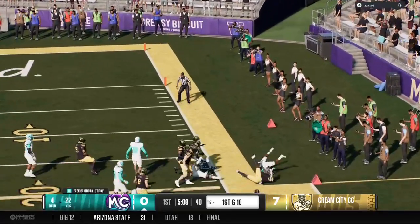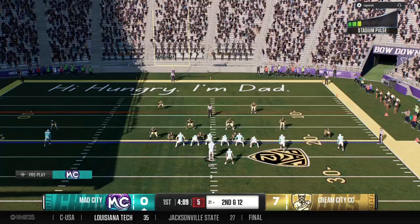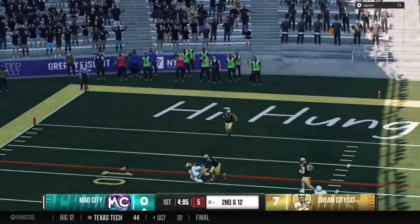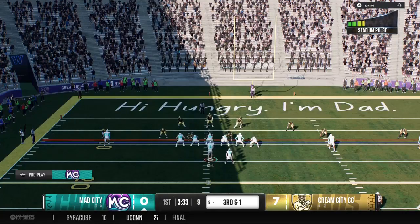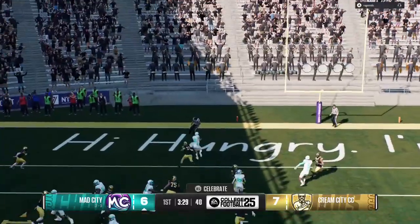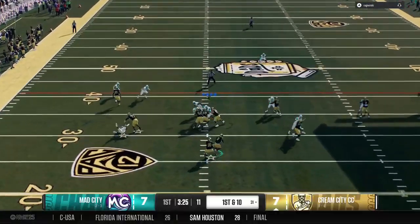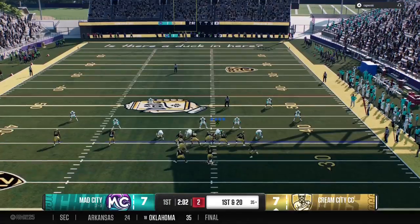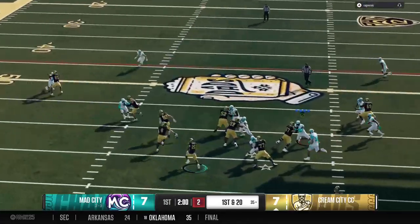He can just be a little bit more aware there. Wants to fire on second down, makes the first and goal. Defense going to jam these receivers right off the line. Running back searching for a hole, and the defense — touch pass on the jet sweep.